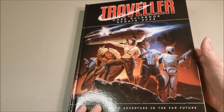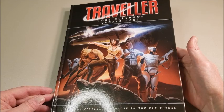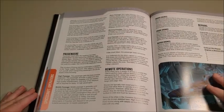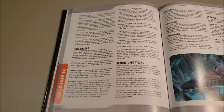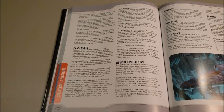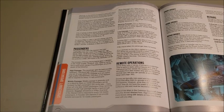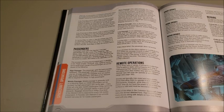For today's look at passages, we're going to the Traveller core rulebook update of 2022, the latest iteration of the Traveller rules as of the filming of this video. We're going to go to page 158 under Starship Operations where we have Passengers. I just want to give an idea of what it would be like to be aboard a starship at whatever travel level you were traveling at.